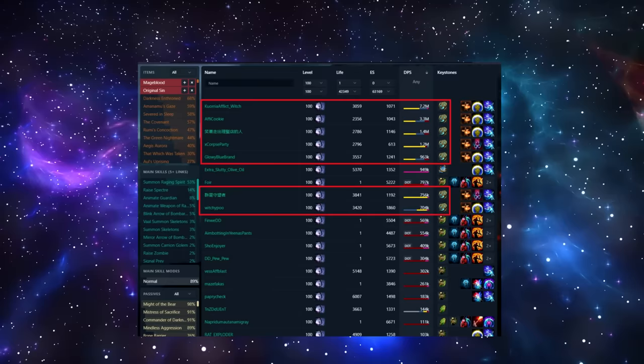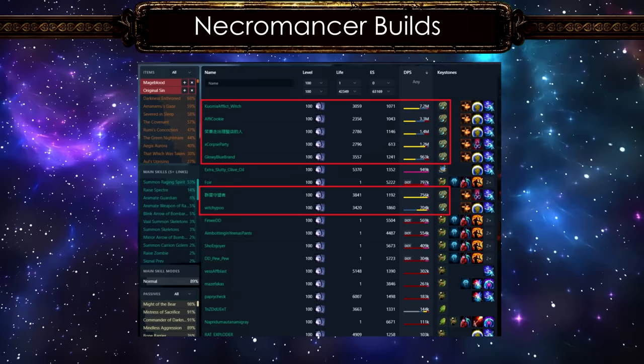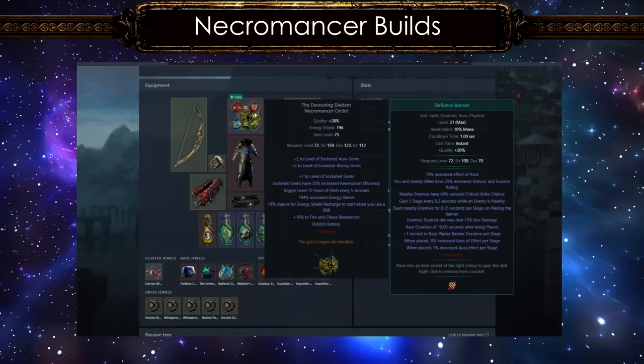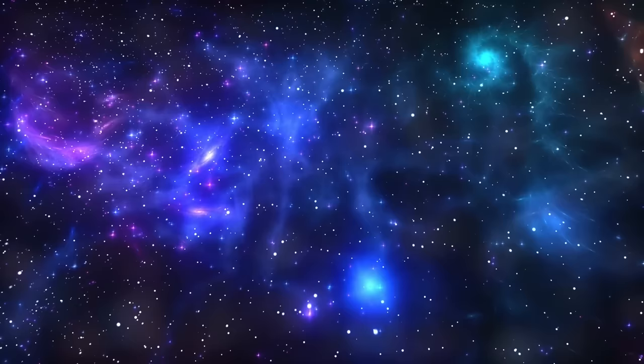Another great Champion build is the Corrupting Fever Reap builds, which are pure physical DoT builds. I don't know if it's a meme or actual builds, but we have Penance Brand of Dissipation Necro builds at the top. Then we have the Detonate Dead builds which cannot show their actual DPS numbers because most of them are based on the spectre or corpse's life. There is also a new meta minion build right now — Blink Arrow of Bombarding Clones. Though the numbers in PoE Ninja seem small, most of these are actual uber-viable builds.